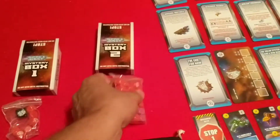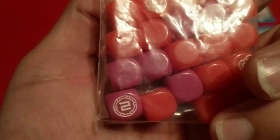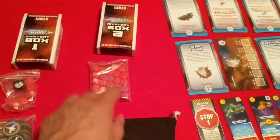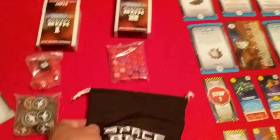Mystery Box 2 has even more of these tiny dice, plus these tiny pink ones — or purple — and then an embroidered Space Base drawstring bag.